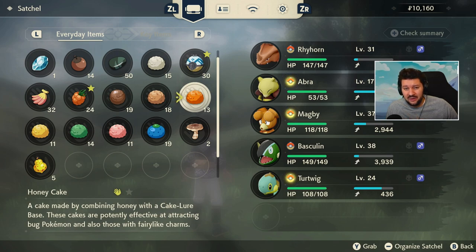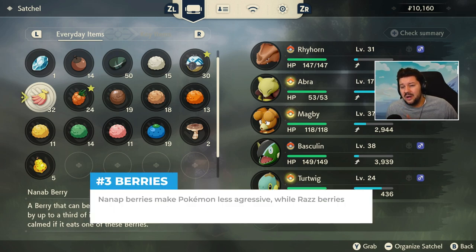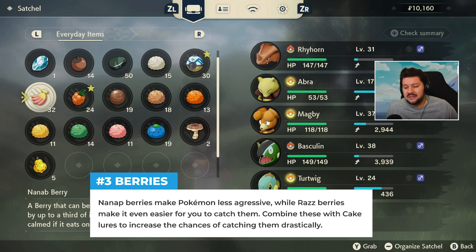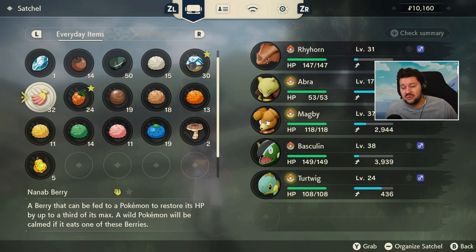The honey cake, which we just talked about, is very awesome at catching bug Pokemon. And Scyther also likes honey, so this will be the perfect treat. Next, you also want to bring some Nana Berries — this is entirely optional, since the cake alone might do the job. But for more difficult Pokemon, you're going to need more things. The Nana Berry will allow you to calm a Pokemon, and since Scyther is pretty aggressive, this will help him chill a little bit. We also have Razz Berries, which make Pokemon easier to catch when eaten. So if only a cake doesn't do the job, bring some berries to the table as well.